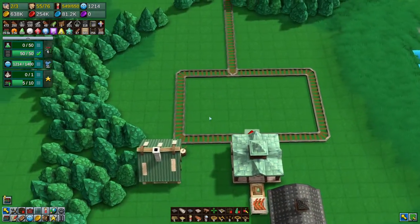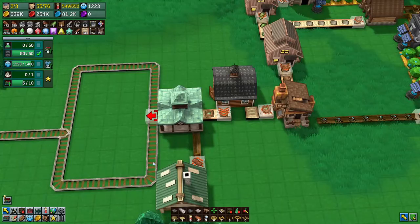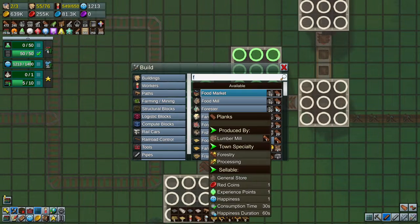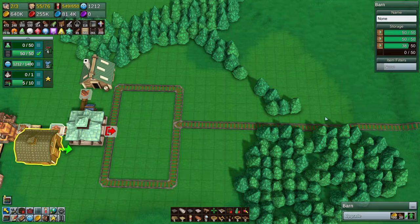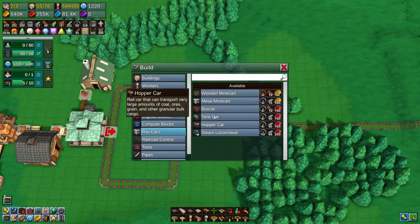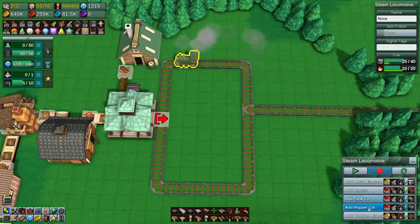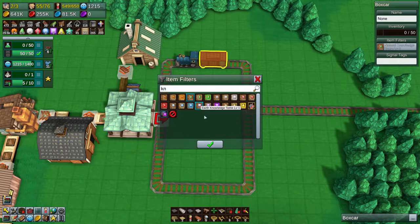And what we'll do is we'll just keep this one on the ground. And then what we'll do over here is we'll put our wells on this side - I think we just need one well. And then we need a locomotive... it's not called a locomotive, it's called... this. I just wanted to not start going though. Stop. And I wanted to add - right now it's just going to have one boxcar. And this boxcar filter is going to have the natural knowledge tomes.